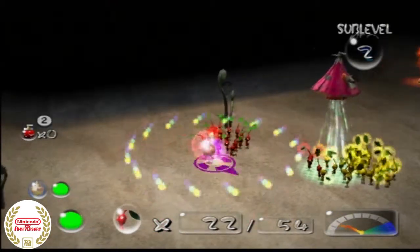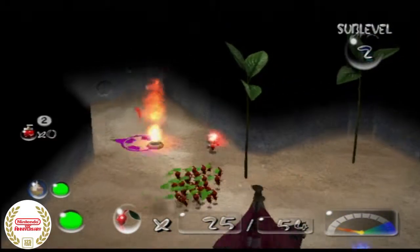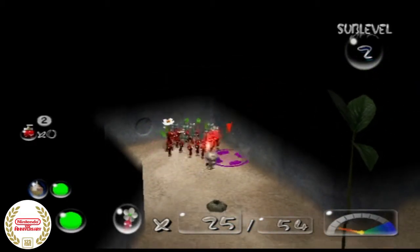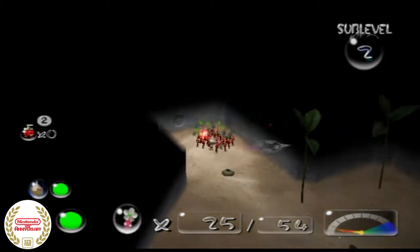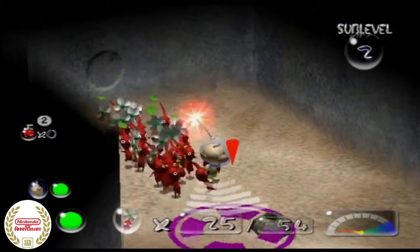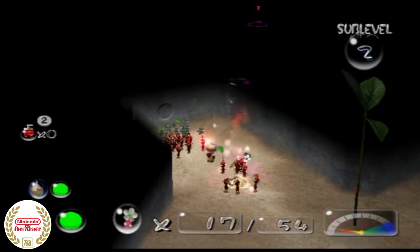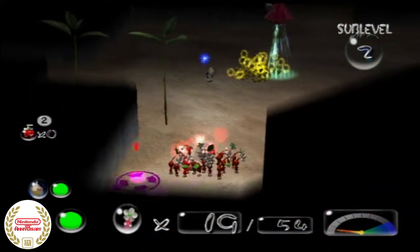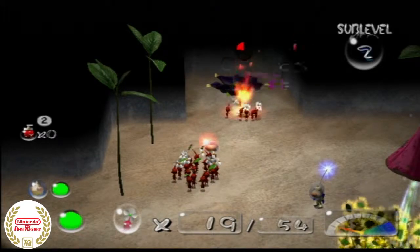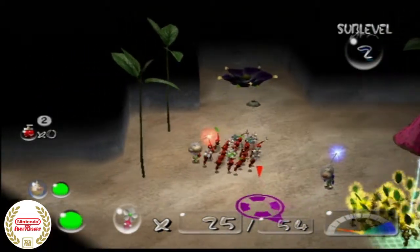Let's get some of the reds. Red Pikmin are immune to fire, which is what that is, obviously. Nectar makes your Pikmin go from leaves to flowers right away. Now, one benefit of the GameCube version is the C-Stick, and I could control my Pikmin. I didn't press down on my D-pad.